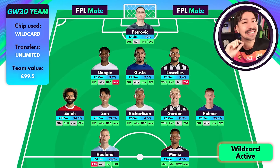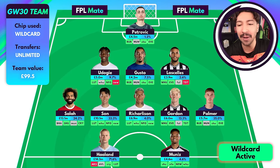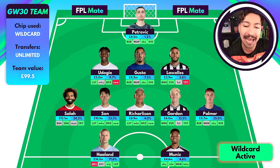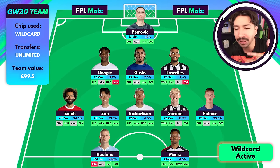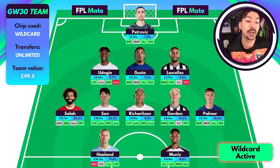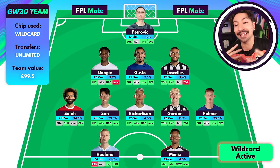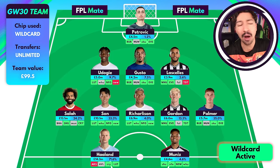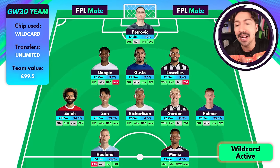The final starting 11 slot goes to Muniz. He's been in fantastic form recently — a real underrated star of this FPL season. He started at 4.5 million and look at what he's doing. Next fixtures include Sheffield United, Nottingham Forest, Newcastle at home, and West Ham. A lot of people might bench him because he's cheap, but his underlying numbers are good and he's nailed on in this Fulham team. A huge advantage of wildcarding is being able to bring in luxury players like Muniz alongside the premium picks.